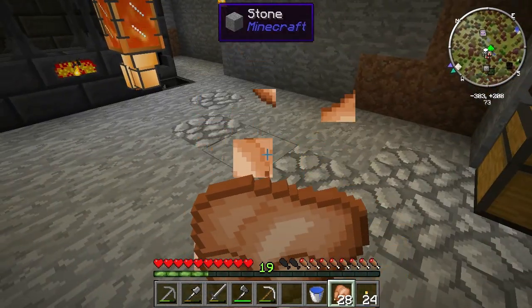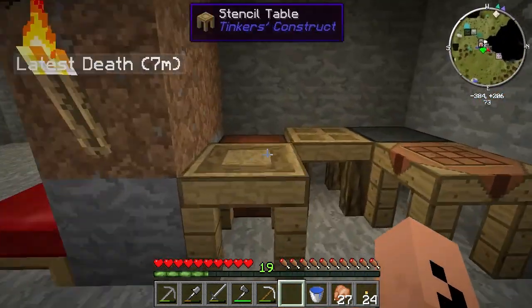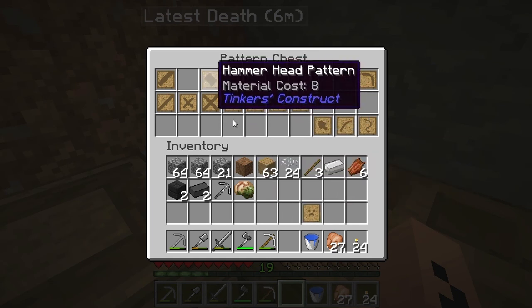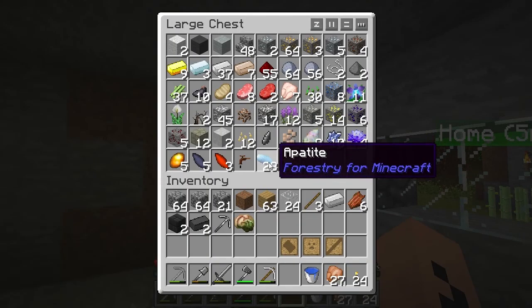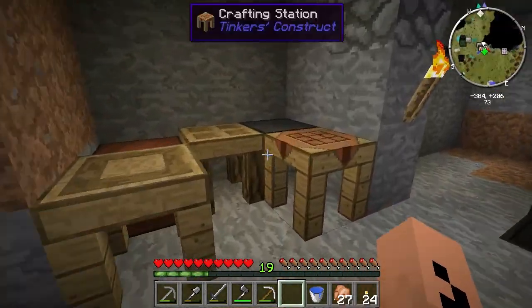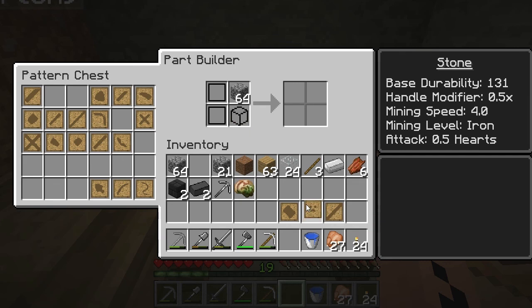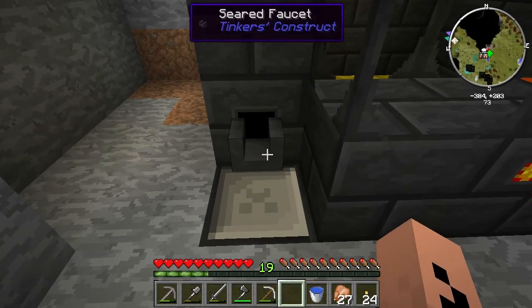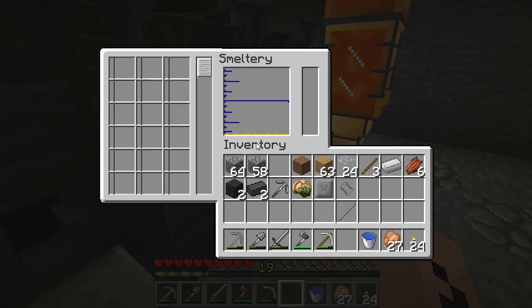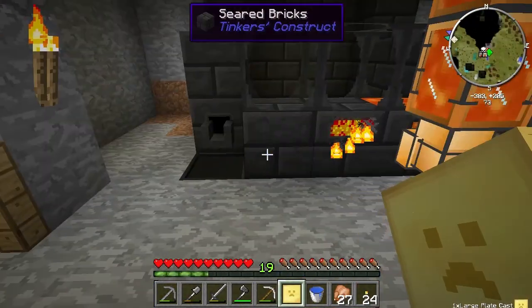Showing you the process of how that stuff's made. We got liquid gold in there which is perfect. Let's make a gold mold: put a cobblestone pattern in there, hit the faucet, it takes two ingots to form the cast. And then we have a gold mold. That is how we make smelting stuff.